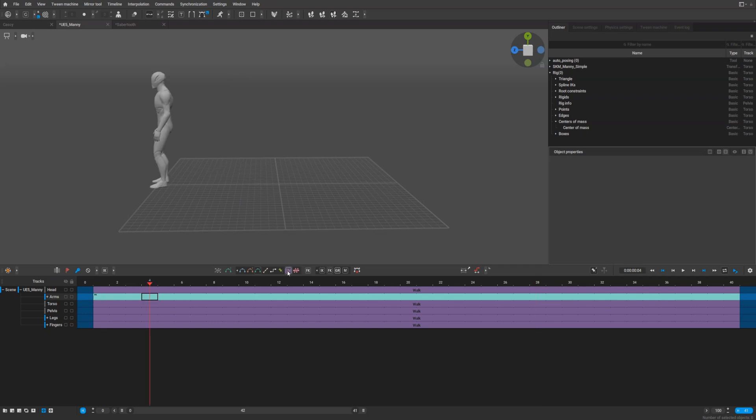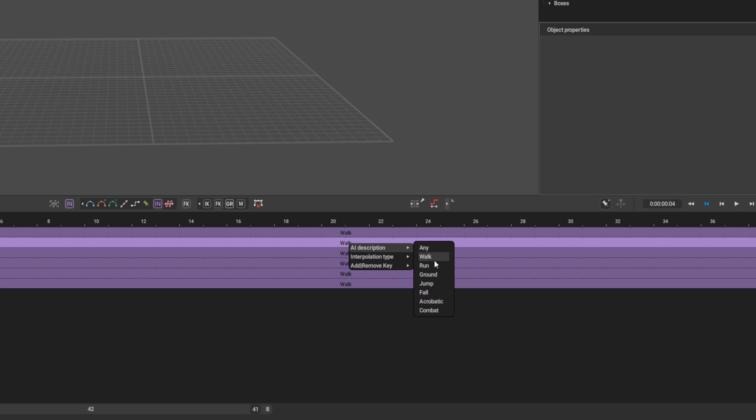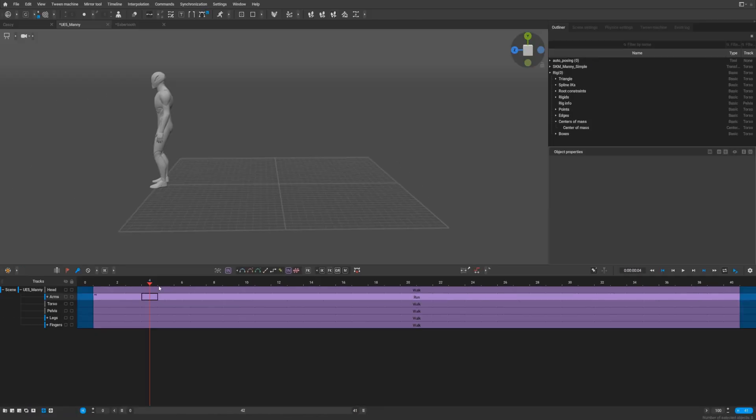If we change this to in-betweening type 'run', nothing special happens — everything worked fine, everything worked absolutely nice. Another cool feature added by the Cascador team is about autoposing controllers: now when they are not in a keyframe, they become gray. That's a great indicator that it's not a keyframe — also very nice.